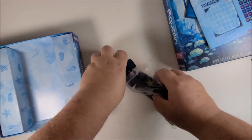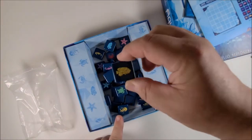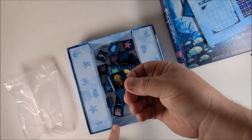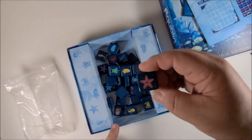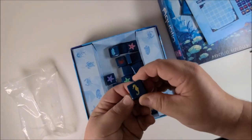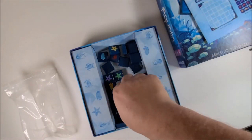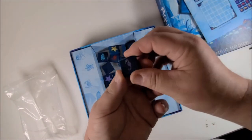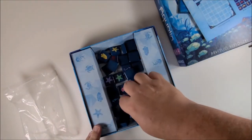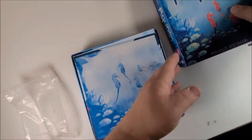Then we have the tiles — quite a few tiles. We have little grouper fish, sea turtle, looks like a jellyfish, starfish, seahorse. They didn't skimp on seahorses considering they're on the cover, and looks like crabs too. These are nice weighty little pieces. The only thing I wonder is how long the printing on them will last — other than that they're good weighty pieces. Nice little board, this can be a really quick little game.